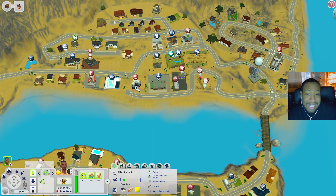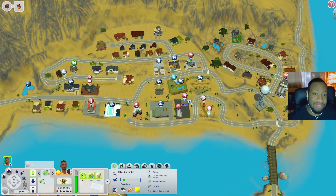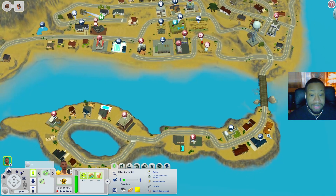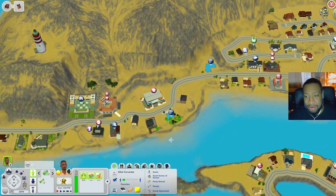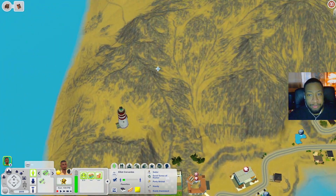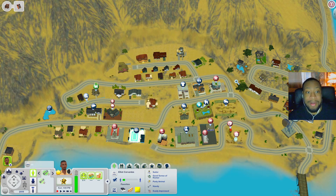I'm not sure about all the packs you'll need, but from what I'm seeing so far you will need university, pets, I see some supernatural lots, also some ambitions — and that might be it, but I'm not really sure if you'll need anything more or less. The world isn't super big by any means.